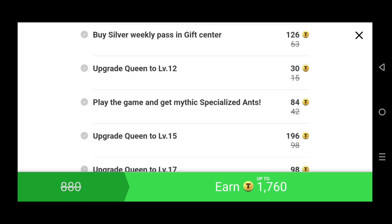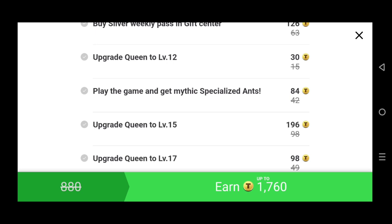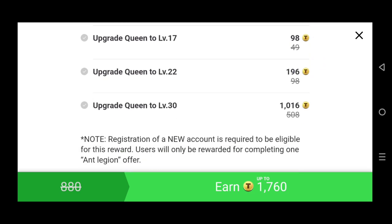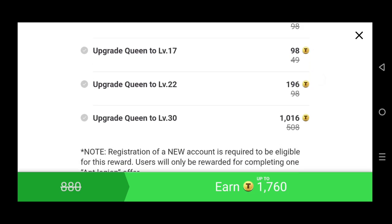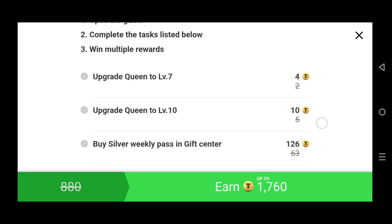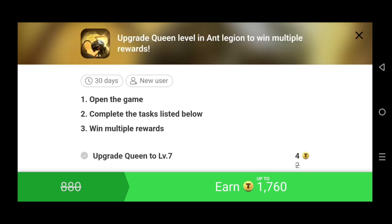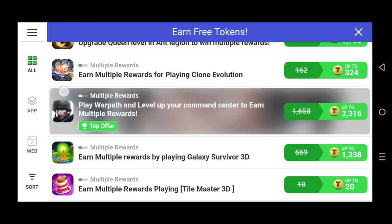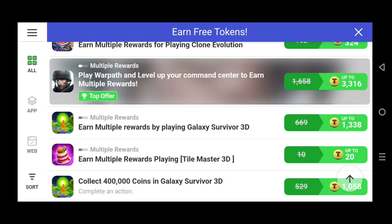Buying a Silver Weekly Pass in the gift center is a sort of event, and if you do that you get 126 tokens. Upgrading the Queen to level 12 gives you 30 tokens. This will require hard work — you just have to play and level up. It requires time and patience. Upgrading to level 17 gets you 98 tokens, and upgrading to level 22 gets you even more.